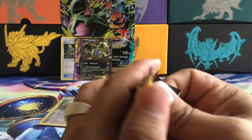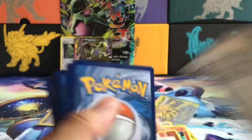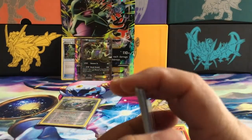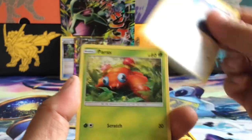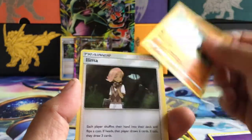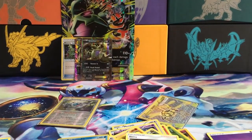Let's see if we save the best for last — Sun and Moon Guardians Rising. That would be great to get some pulls out of here. Another green code, so it might be a dead box. We have Skitty, Honchkrow, Whimsicott, Paras, psychic energy, Puma, Catcher, Simisear, and a Butterfree.